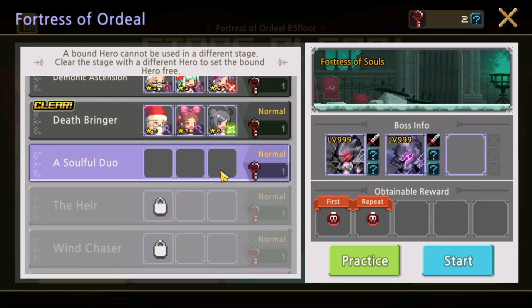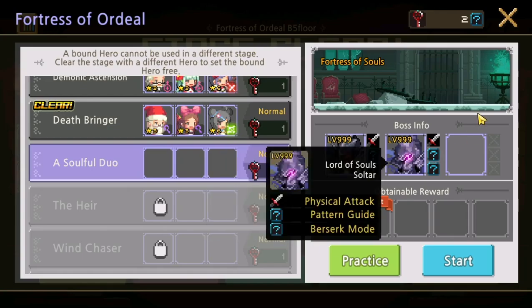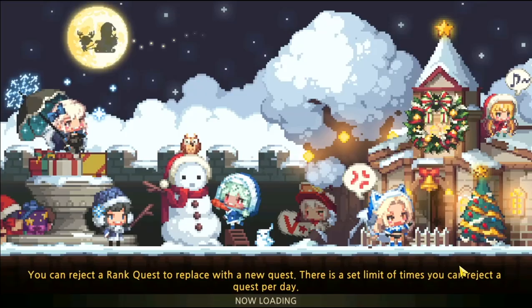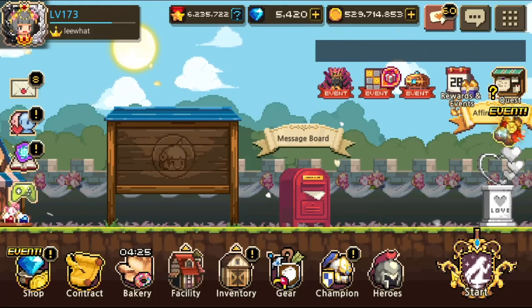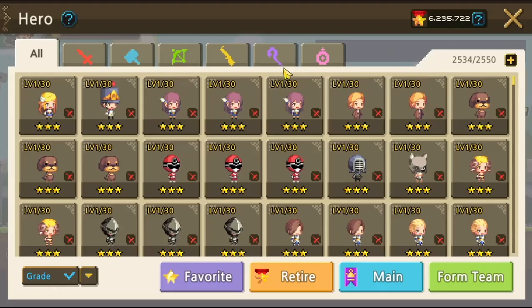The next stage is Soulful Duo — this is a tricky ordeal where we want to kill the bosses one by one. We cannot damage both bosses below 50% HP at the same time; if both are below 50% HP, we die. Saltar also buffs evasion, so you want to use an accuracy build.